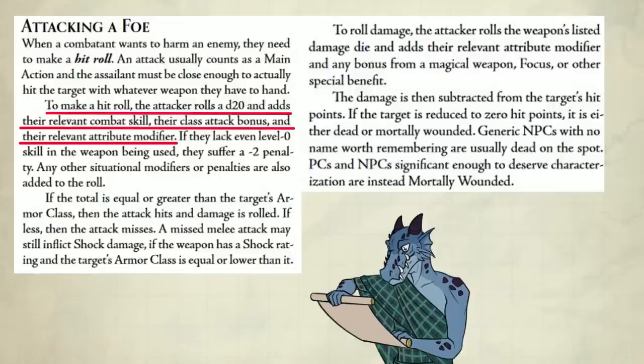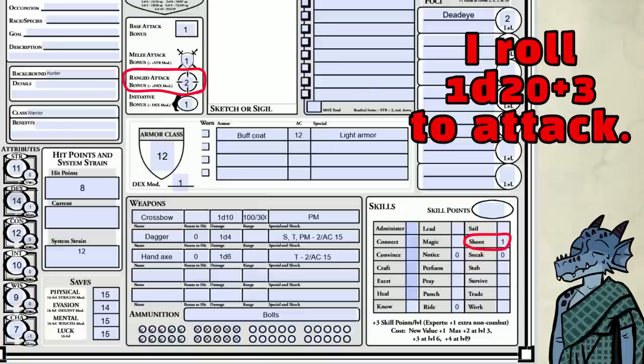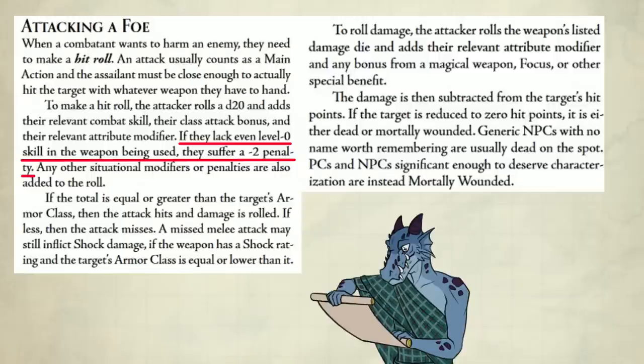Attacking a foe is a main action. First, you roll to hit — that's a 1d20 — and then you add your relevant combat skill, class attack bonus, and your relevant modifier. So if I shoot my crossbow, I roll a 1d20 plus 3. How I got a 3 is I look at both of these — it's pretty straightforward. If I had a level 0 shoot skill, then I would have a minus 2 penalty.